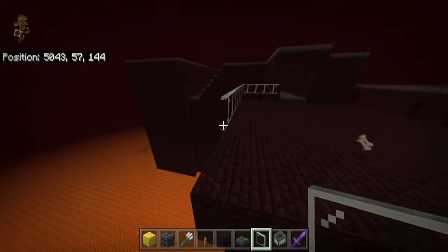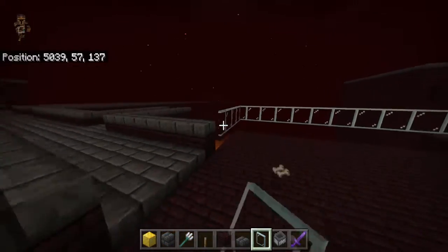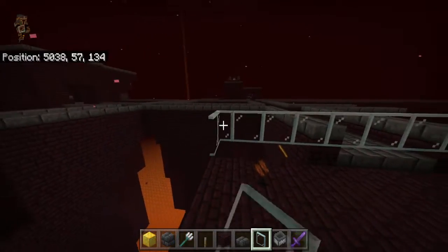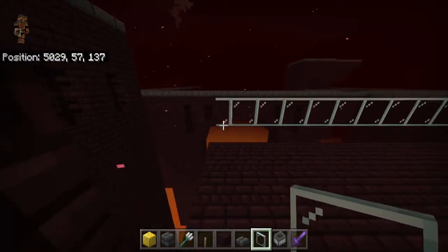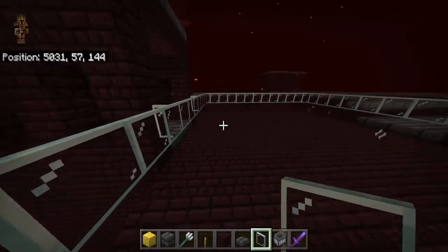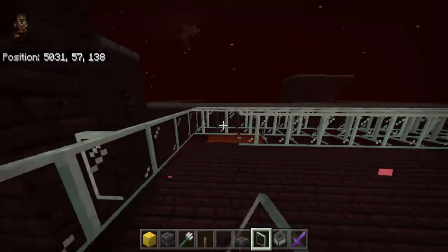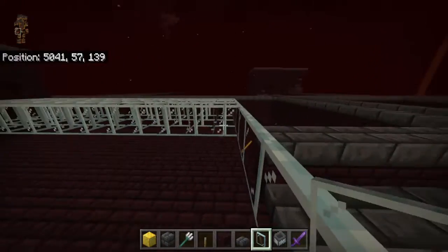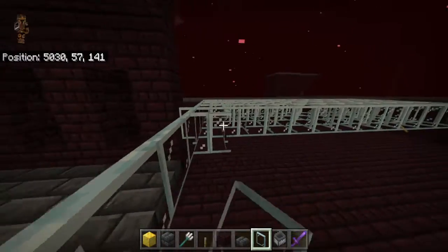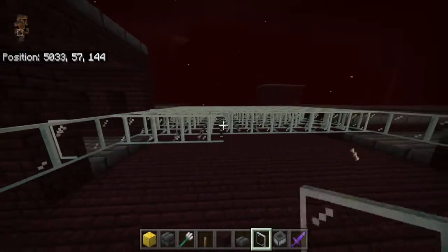Go all the way around with these glass panes, whether you're on a bridge or on this flat platform that you leveled out. This is going to let us find the spawning spots where the fortress blocks are so mobs can spawn on them. We'll be able to find out exactly where they are so we know where to build the farms and kill chambers. Fill this all up with glass panes so we can find out exactly where they're going to be spawning.